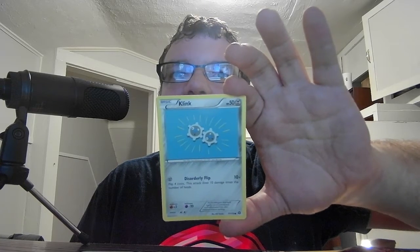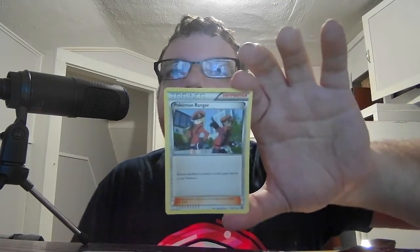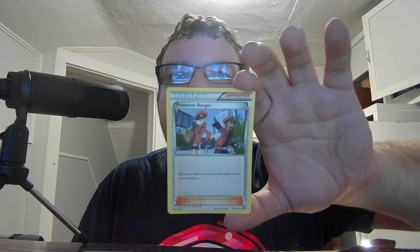Next we have the XY Steam Siege — I believe that has a Break Wailord on it. Break cards are interesting because they're differently shaped, and I've only gotten a few of them through my career of opening these cards. We got Basic Mantine HP 100, Water. Healing Wave — discard as many cards from your hand as you want; heal 10 damage from this Pokemon for each card discarded. Diving Strike 90 minus — 90 damage minus 10 for each damage counter on this Pokemon, so anywhere from 90 down to 0. We have Basic Klinklang HP 50, Steel. Disorderly Flip 10 times — flip physical coins, does 10 damage times the number of heads, so anywhere from 0 to 40. Then we have the Trainer Supporter Pokemon Ranger — move all effects from attacks on each player and their Pokemon.